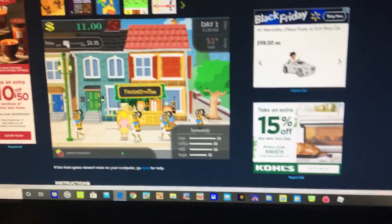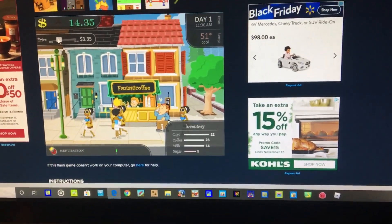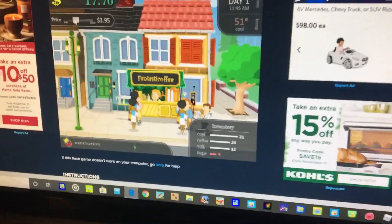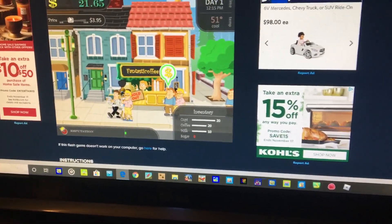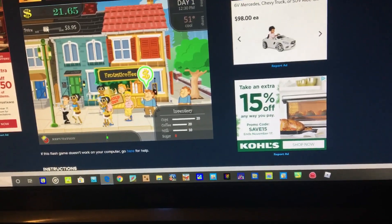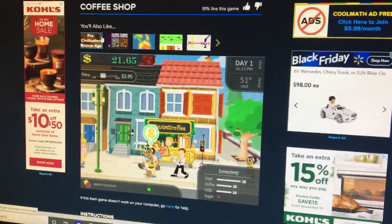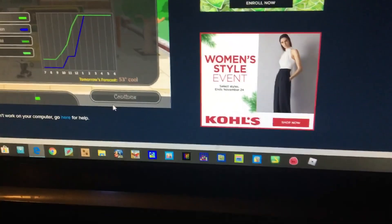Don't worry about the people that say the price is too low or too high, because they just want to get you to lower the price, but there's lots of people who still want the coffee. We're sold out — we didn't get enough sugar. I'll skip to the end of the day. There we go, press continue.